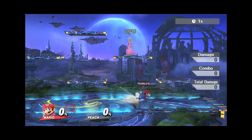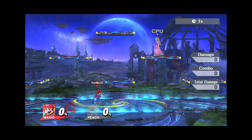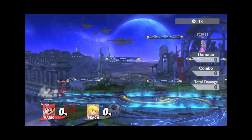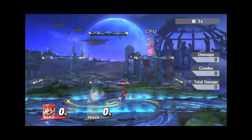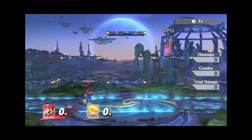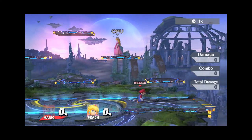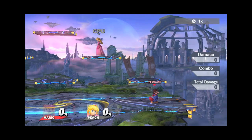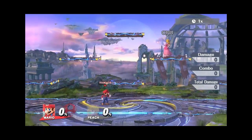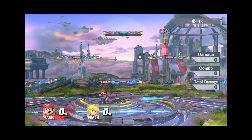You can do waves of dash pivots, so there are a lot of mix-up options. Related to wave dashing is wave walking. It can be really nice to approach without activating a dash or to stay out of somebody's grab range — it's great for spacing.